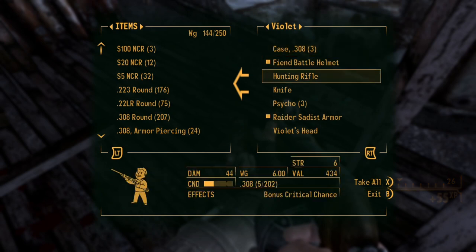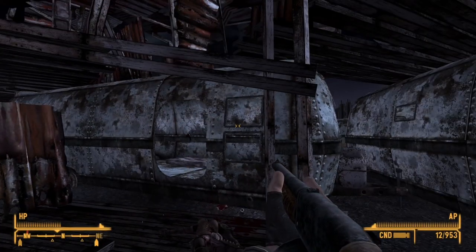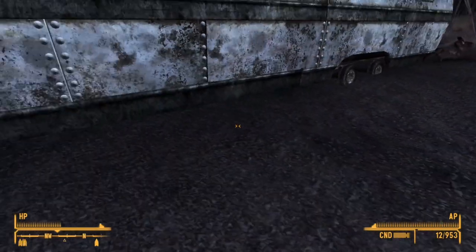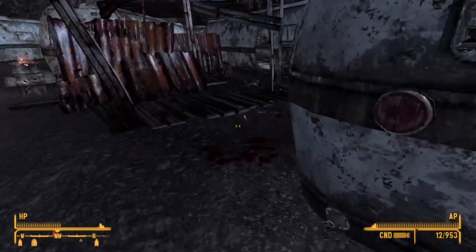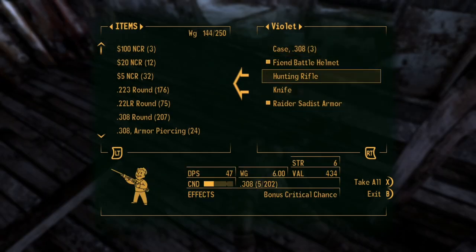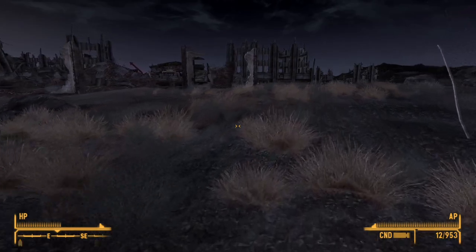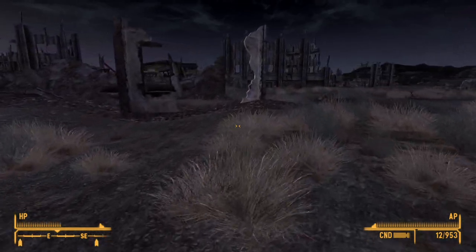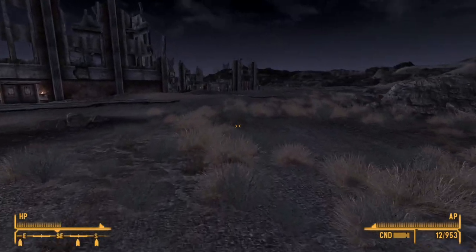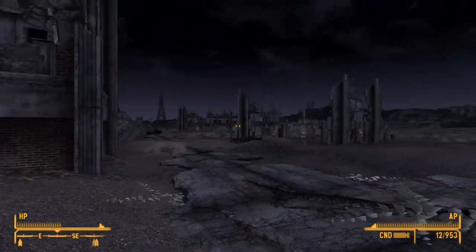Got a hunting rifle. I'll take the three L8 rounds. Psycho. Violet's head — I don't know what that is for. Oh, is that... wait, is Violet like one of these special persons? But if Violet's a special person, what about Driver Nephi back there? If Violet's a special person, that means Nephi must be a special person too. Let's see if I can take his head, because these are fiends — they're raiders — so they must have a bounty on them.